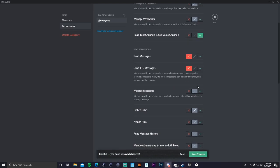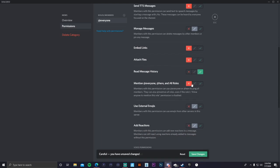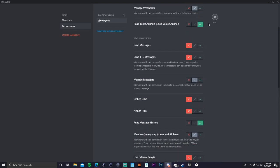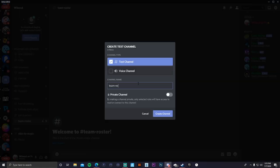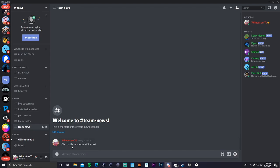The point of restricting the news section is so that only you can post things like item shop updates or team announcements — for example, 'We have a planned battle tomorrow at 3 PM EST.' No one else can type in that section, keeping it clean and organized. That's really all you need for your news section, though you can add more.